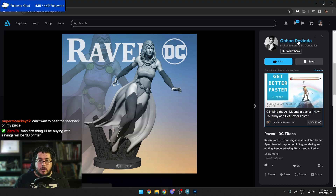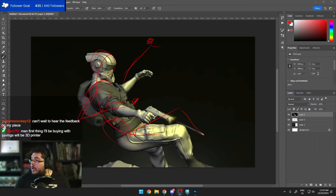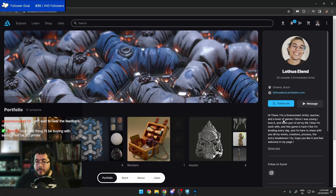Definitely practice more anatomy — especially male anatomy. A full male character would definitely help your portfolio as well. Let's now go with Lothus Ellen. He says: 'I'm an environment artist, a teacher, and a lover of games from Brazil. I've been part of this all my life and I work with it. This game is hard but I'm leveling every day.'